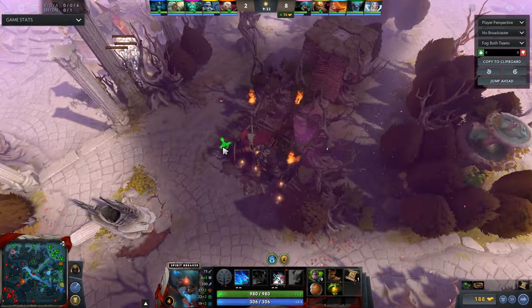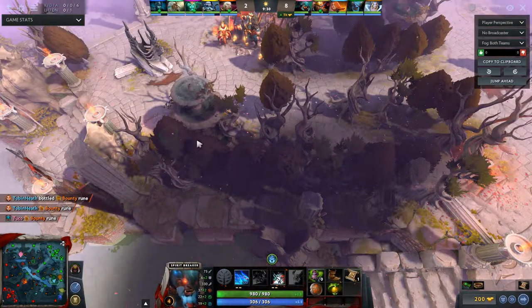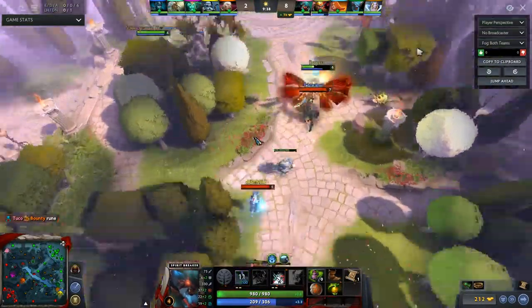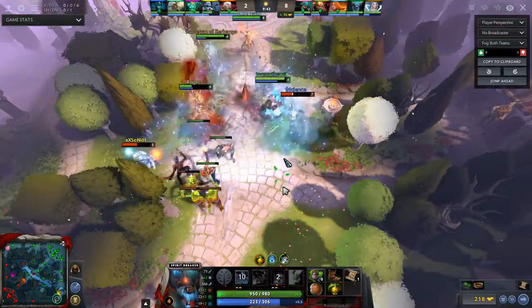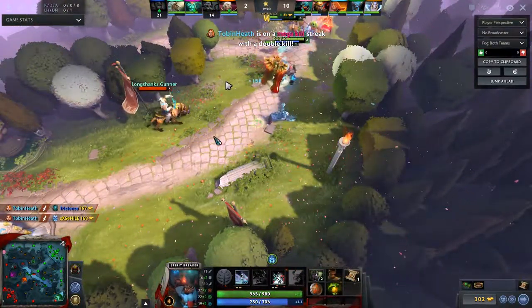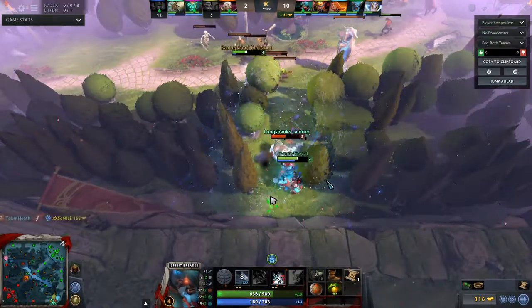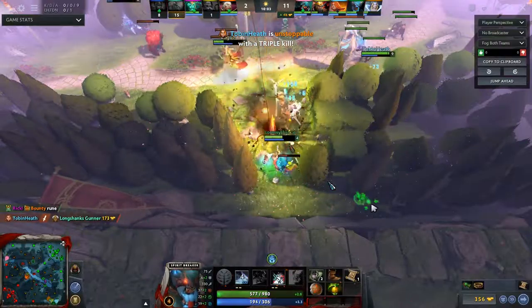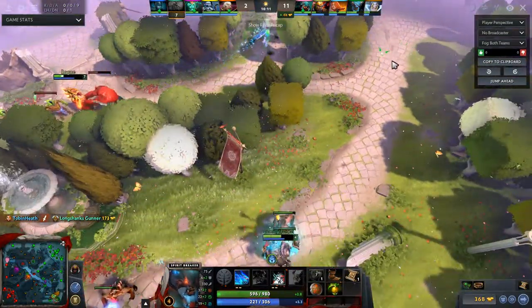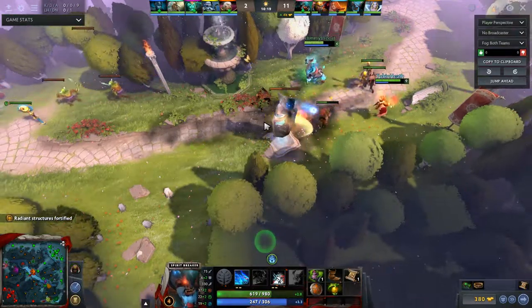Looking around the map, we want to push bottom — Phantom Assassin is down here by herself. All four of us are down here now. They dove in, we get the stun. We probably could have killed, and yes — he's trying to get the duel off, gets it off, we got the kill. Start adding damage to guarantee she gets the duel. Every time you kill somebody you get two charges of the Urn. Going under the tower hoping for bashes. Playing Spirit Breaker is pretty chaotic — a lot of diving, a lot of attacks. The Urn helps you stay in fights, get kills, and harass. Really strong start to the game — 11 kills to 2, helping Weaver get farm and levels over Wraith King.